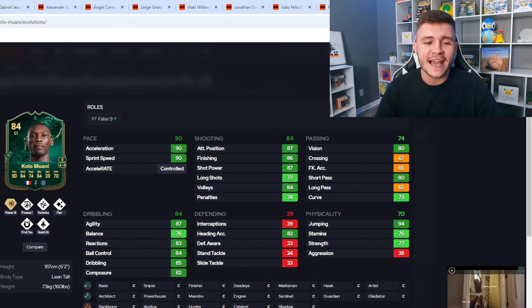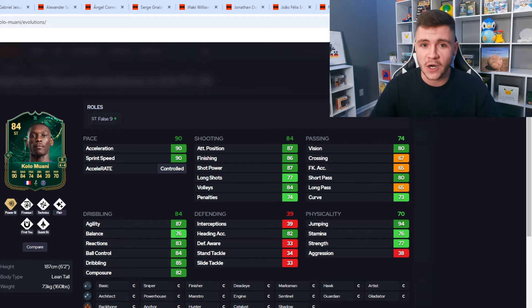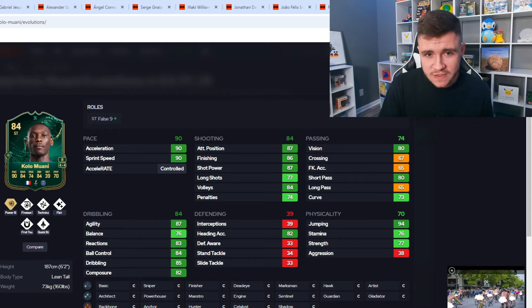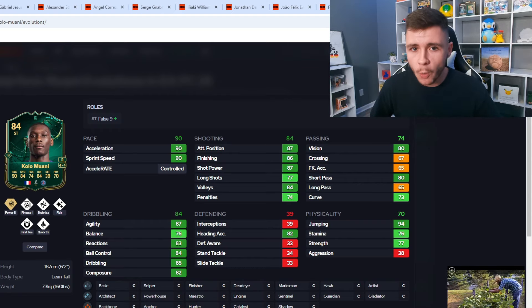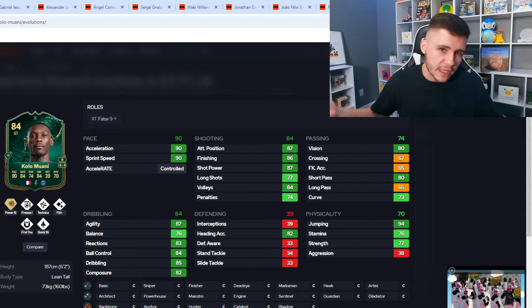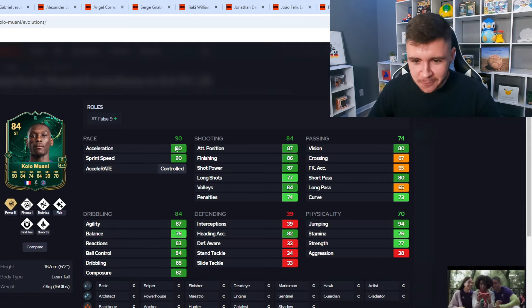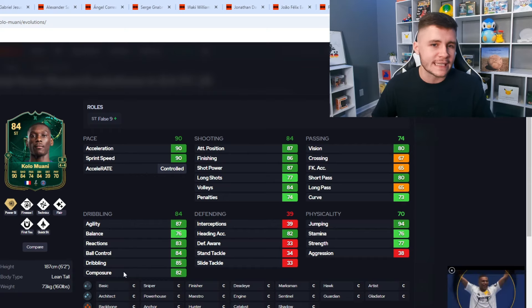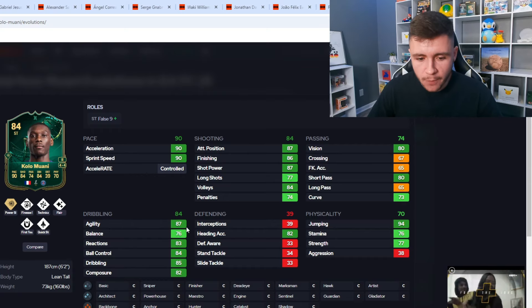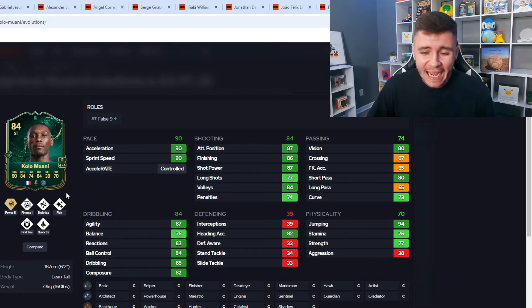Up next we have another player that's going to be a fan favorite — it's none other than Kolomwani. Very similar to Darwin Nunez, I think he's going to be a very OP striker at the start of FC25. In terms of player roles, he can only be used as a false nine. He has the Power Shot play style plus, the Finesse Shot play style, Technical, Flare, First Touch, and Quick Step. Very similar pace and shooting to Darwin Nunez. The passing and dribbling isn't half bad, though I don't think he's going to be the smoothest on the ball — 87 agility and 76 balance. He is four-star four-star, which is an upgrade compared to Darwin Nunez.